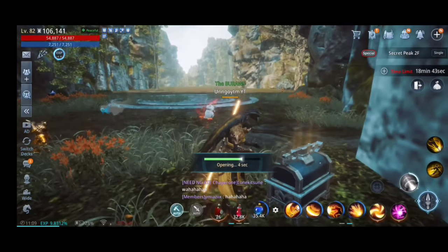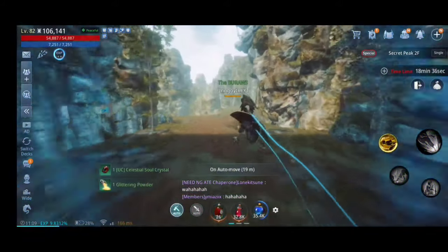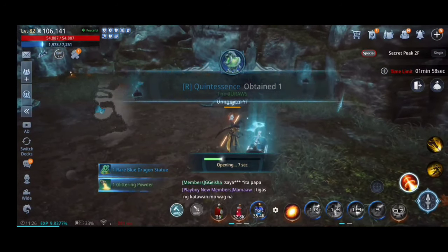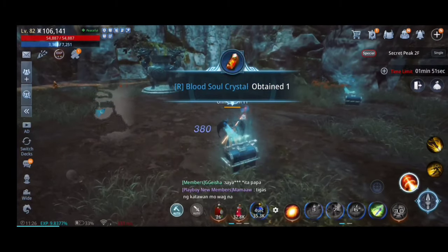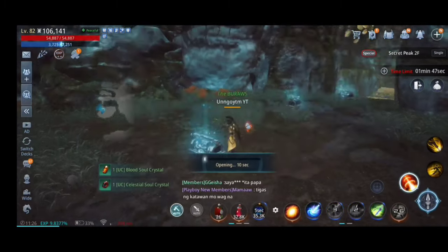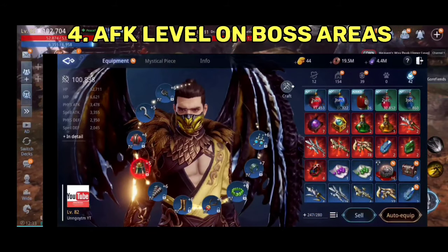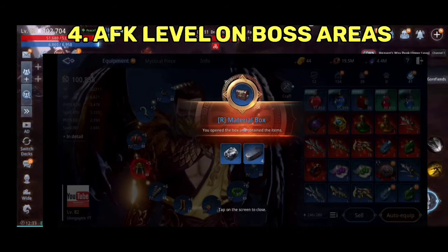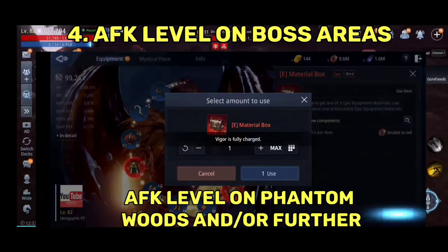Tip 4: Based on your level and power score, spend your AFK leveling on an area where there is a boss for a drop chance of rare materials. If you can AFK level on Phantom Woods area onwards, make sure to stay on that location because it can give you a chance to loot epic material boxes which can grant you an instant epic equipment material.